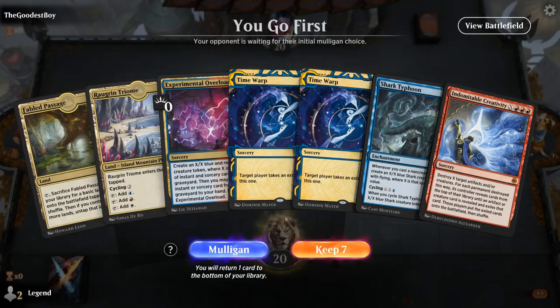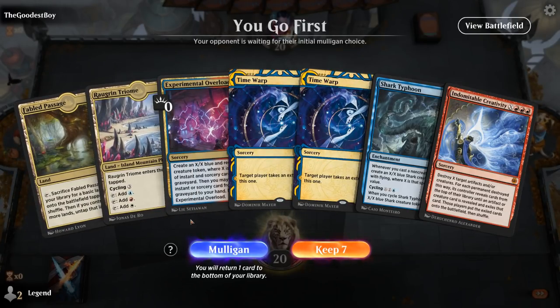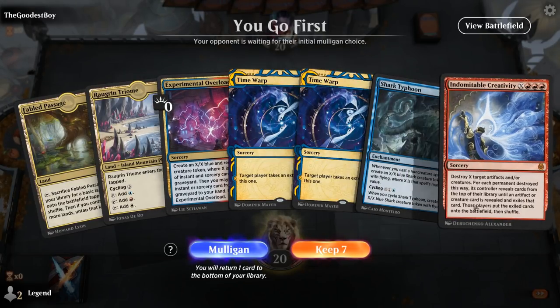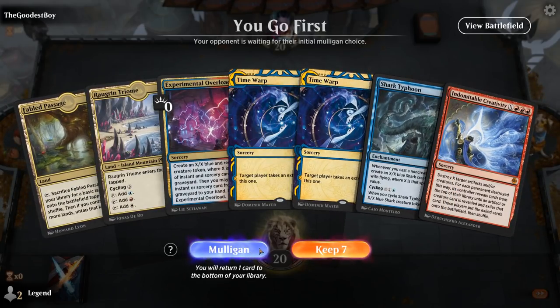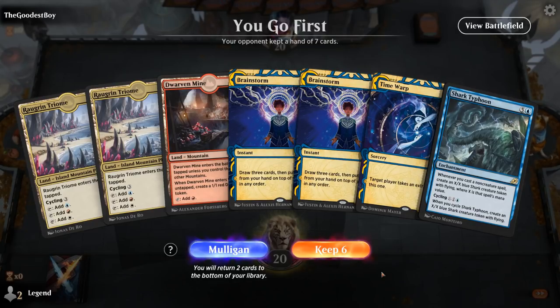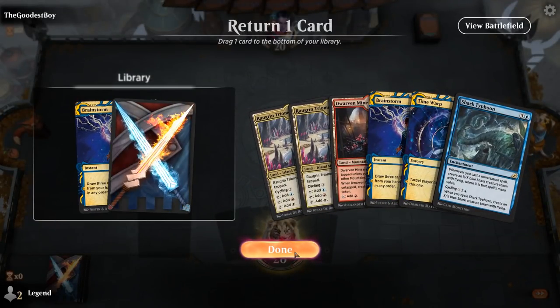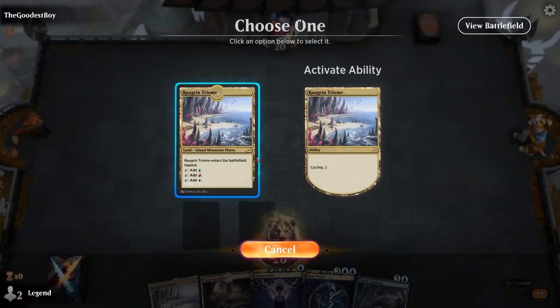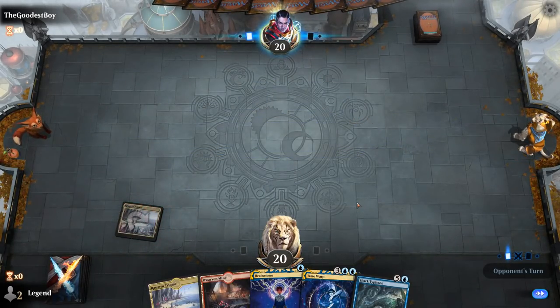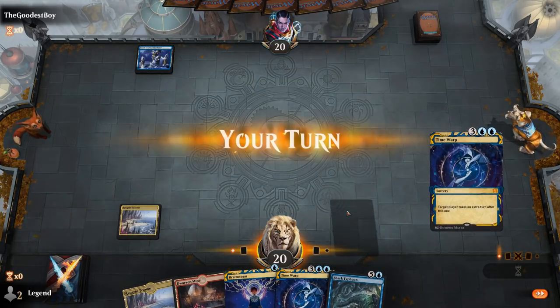Game 2, we're on the play. Only two lands and no real card filtering — Typhoon and Overload to make a token for Creativity, but the hand feels too clunky. We mulligan to a hand that's not perfect but keepable. We get rid of one Brainstorm and need to find one of our Transmogrify or Creativity effects for this hand to function.